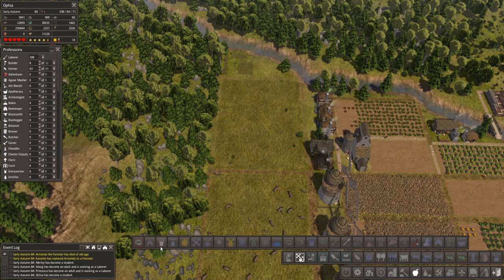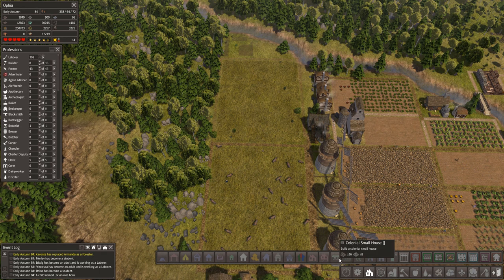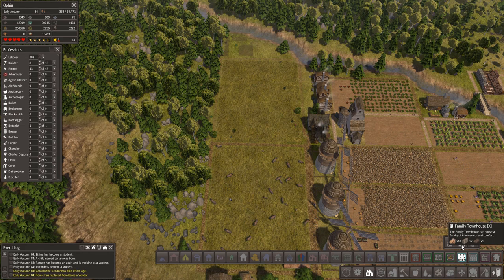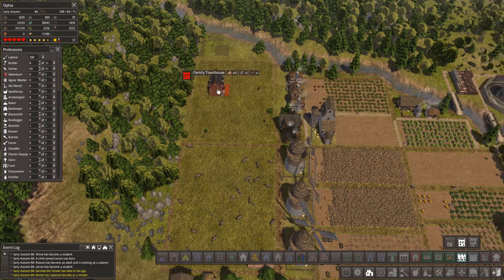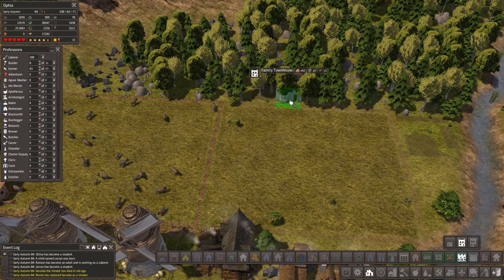Over here I'm going to put housing so the people who work there can live close to their workplace. I'd like to go with row houses. Let's keep one path next to the dairy production building. We can go like this and like that, just so we can have a few houses right there.